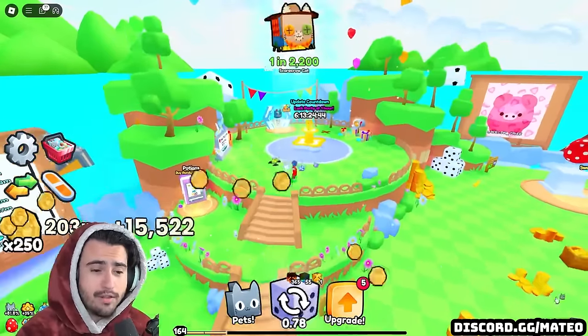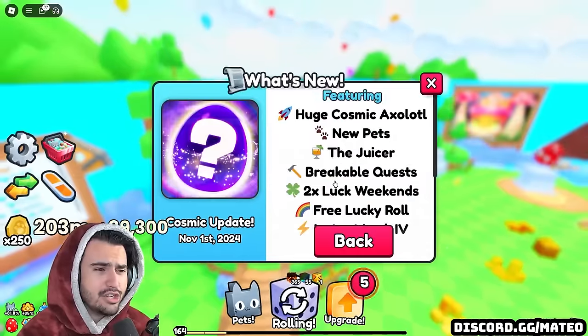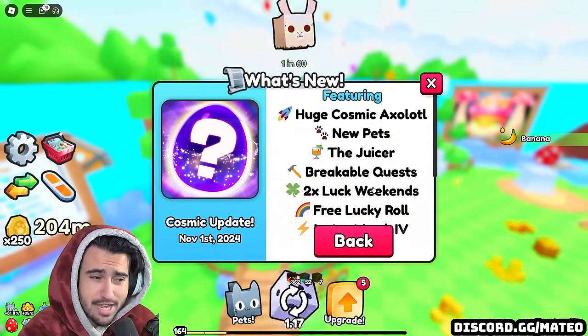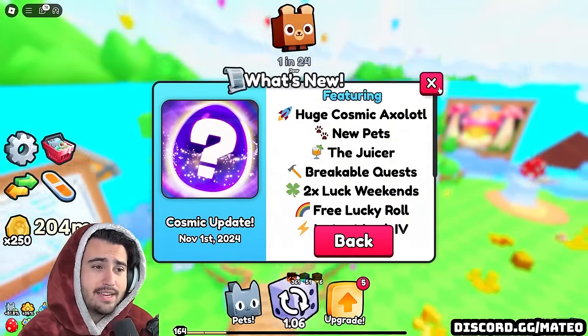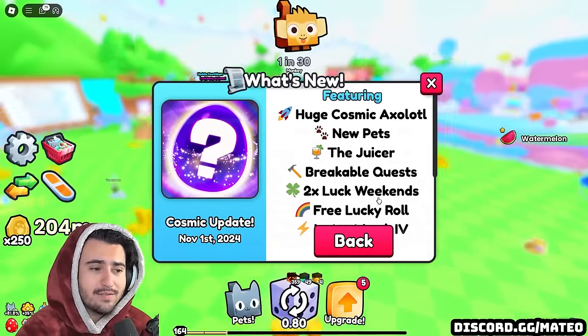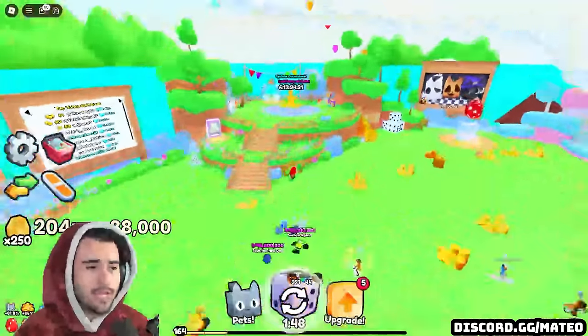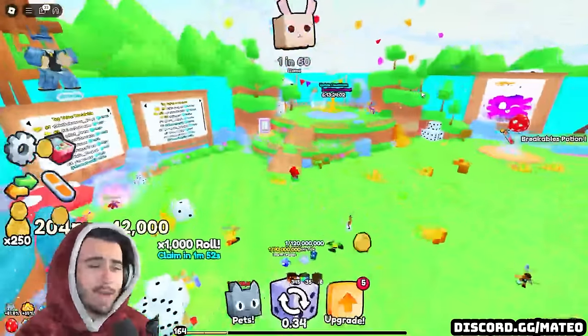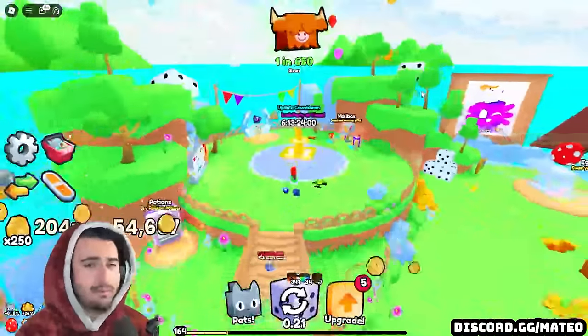Another W free-to-play feature they added is the double luck weekends. This is just another free-to-play feature that benefits all players over the weekend, which is very good. I'm sure this will help keep the player base going on the weekend — just another nice feature Big Games added to benefit free-to-play players.